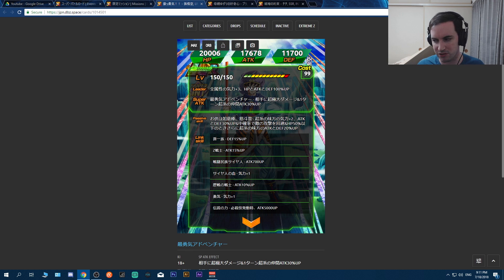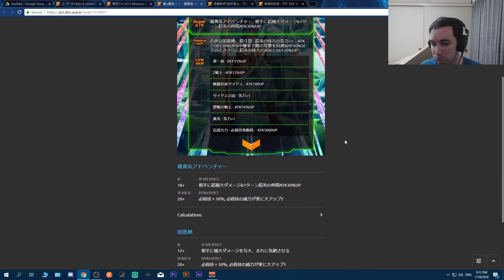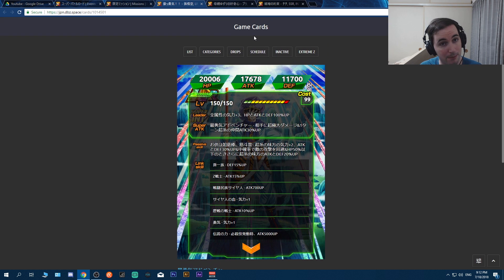Since he's a support unit and not meant to hit hard, I'll probably give him 15 additional and the rest in dodge on his hidden potential. Then, if your HP is 50% or below, on top of the 30% ATK and DEF he already gives super allies, he gives an additional 20% ATK and DEF - so 50% total to super allies when HP is low. The only category he's in is Pure Saiyans, so you'd need to build around that.